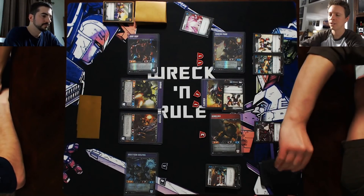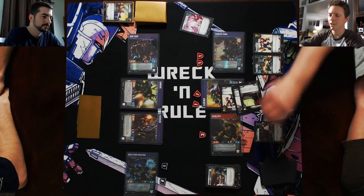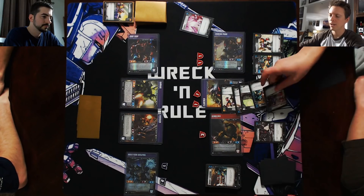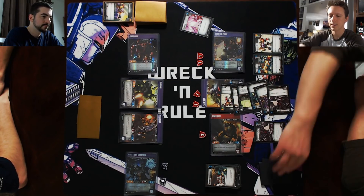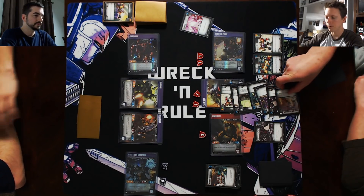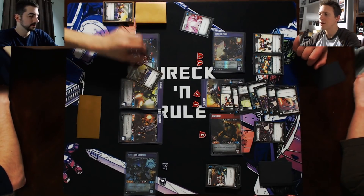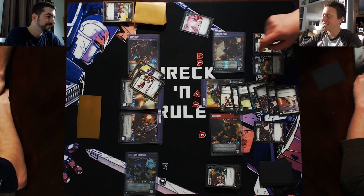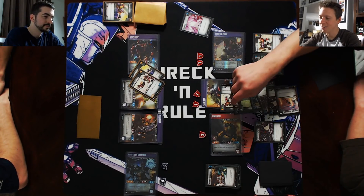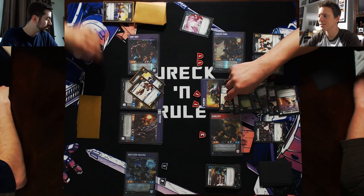So we flip one, two, three, four, five. We got a white pip — flip two more. Another white pip but it does not trigger again. Defender gets two flips. So I have seven attack and I have eight — I have one defense. I'll block one and take seven damage.